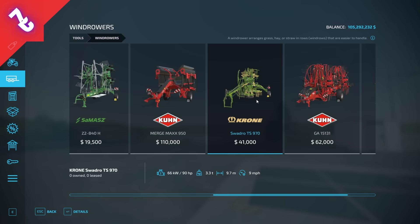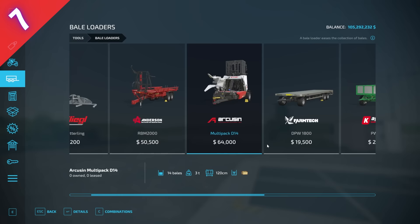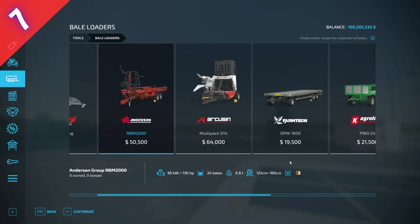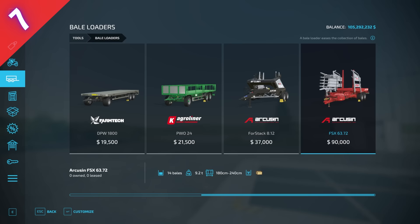Number seven is a category: the auto-stack and auto-load trailers in base game — the Anderson RBM 2000, the Arcusin Multi-Pack D14 holding 14 small square bales, and the FSX 6372 holding 24 round bales. I really like these in base game because I don't do bales unless there's an easy way to pick them up, and these make life so much easier.